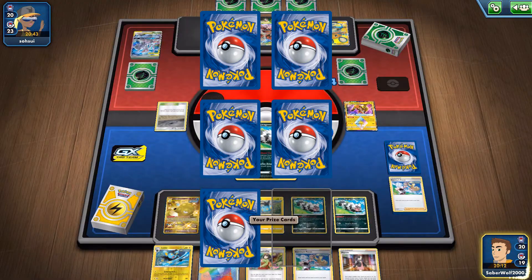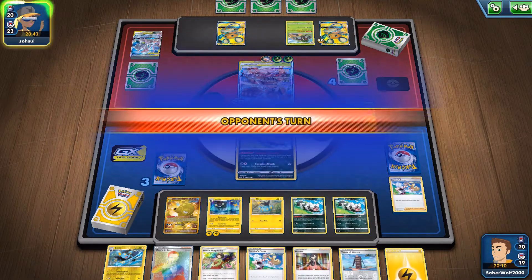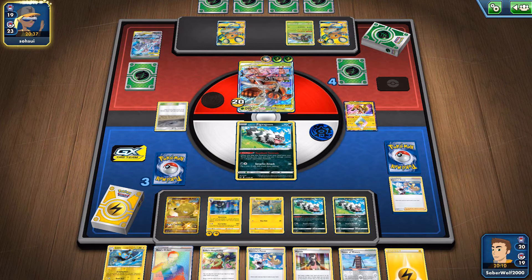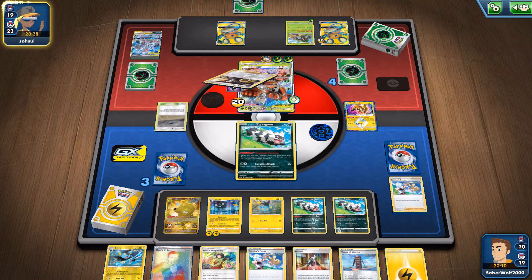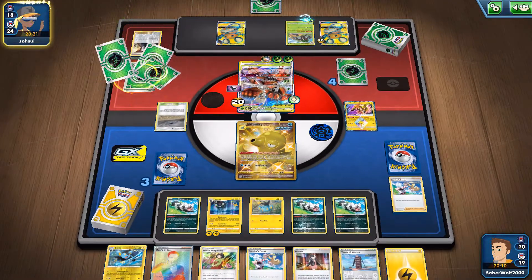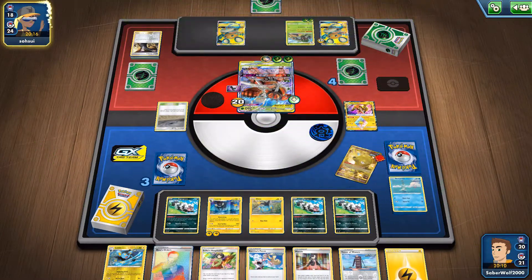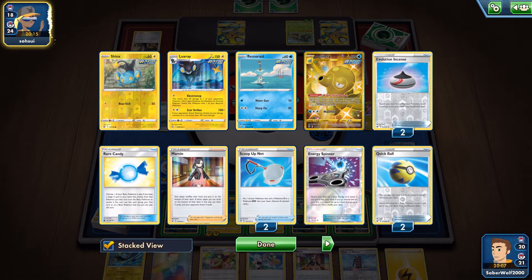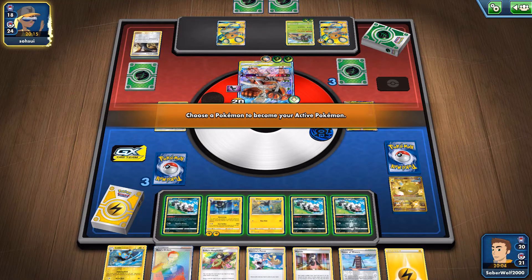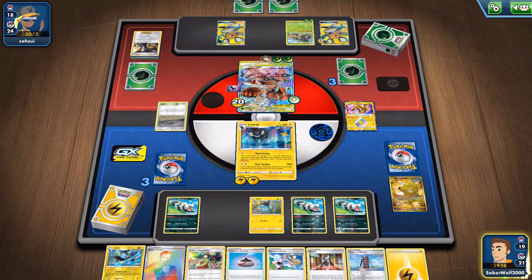Now we're gonna focus our attention on the Furumasa Boswell. Just use a few Scoop Up Nets, target the dude down, maybe even use an Electro Step on him, and just finish him off. She plays down a Stealthy Hood, so I guess I won't be able to do the tricks with Zigzagoon there. She actually used Boss's Orders, but picked on Octillery — and I'm actually glad. If she picked on the Luxray, I was gonna lose. But I guess she doesn't know that I only have two dudes in the deck; she must assume I've got like three or four. So it's perfect, it works out nicely.